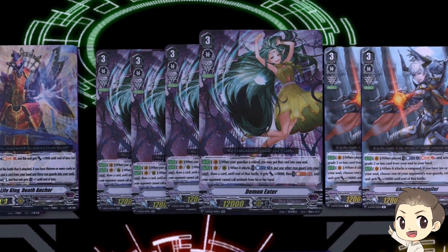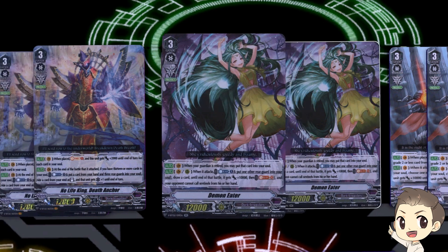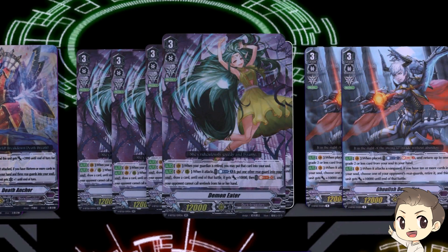Our optimal first grade 3 ride target is Demon Eater, because her Vanguard Circle skill is: when your Guardian is retired, you may put that card into your soul. A Guardian being retired is just when you place cards to guard — instead of going to the drop zone, they go to the soul. That's a really good way to build up soul in the early game and accelerate to the No-Life King really fast.